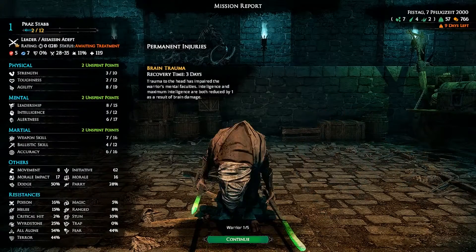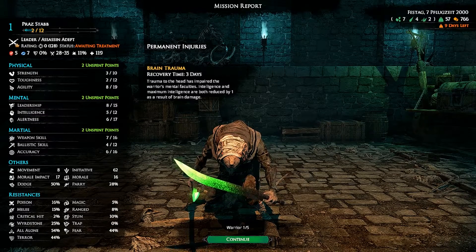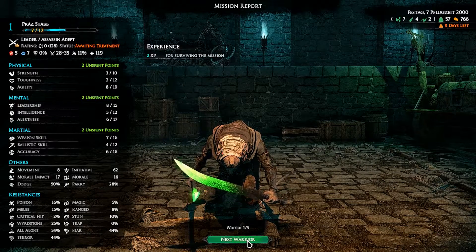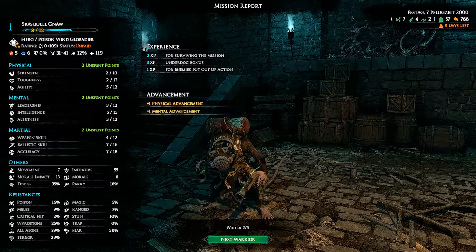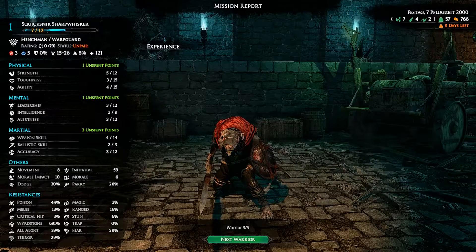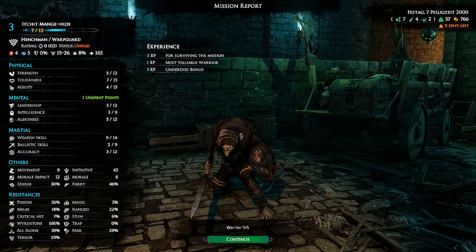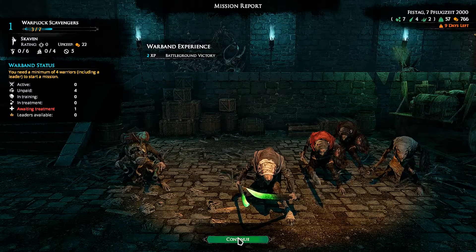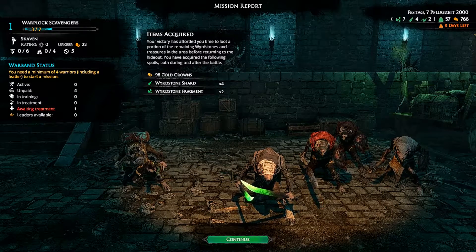We hoped to get climb, sneak, and high fire. Brain trauma — trauma to the head has impaired the warrior's mental faculties; intelligence and magic intelligence were reduced by one as a result of brain damage. Not good. Almost rank two with one character, getting there with another. Thurl is getting there as well, and Itchit — wow, he's doing a great job. Two XP for the warband.